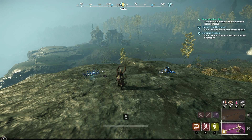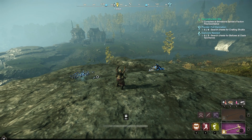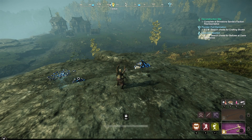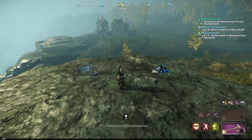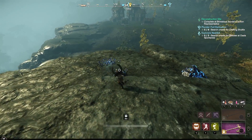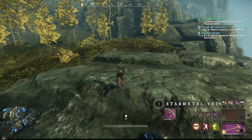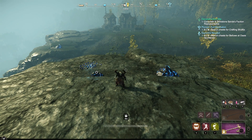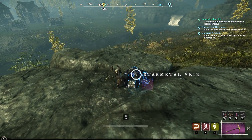Hello everyone. The point of this video is to show you three different star metal farms — an easy, a medium, and a hard — in different zones. They're going to be accessible by a shrine and very close to that shrine, so they're very quick runs, three or four minutes each, maybe five tops. The total is about 1400 to 1600 star metal.